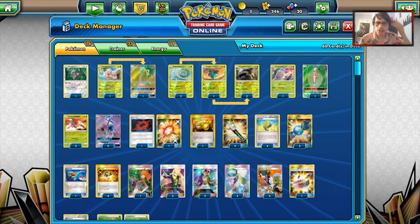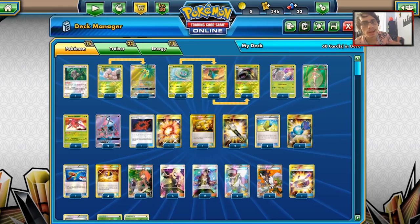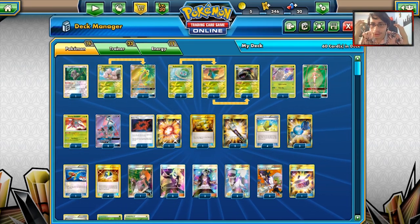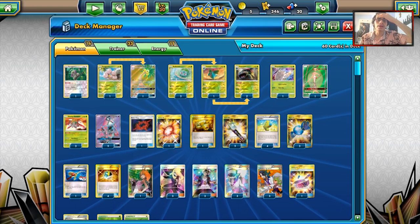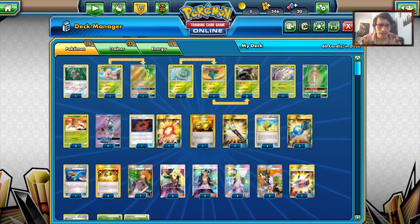Welcome back to a brand new PTCGO video. Today we're taking a look at a Genesect Venusaur deck updated with Forbidden Light, because we have some pretty cool Forbidden Light cards we can use in this deck. We'll take a look at the deck and talk about the idea.